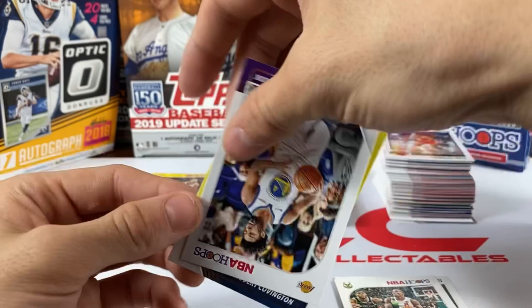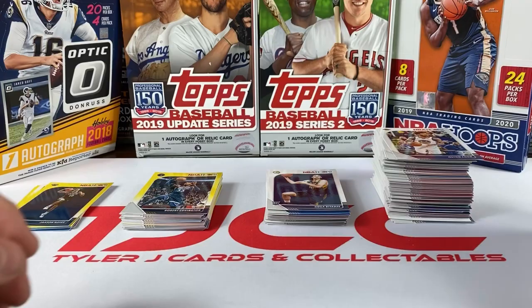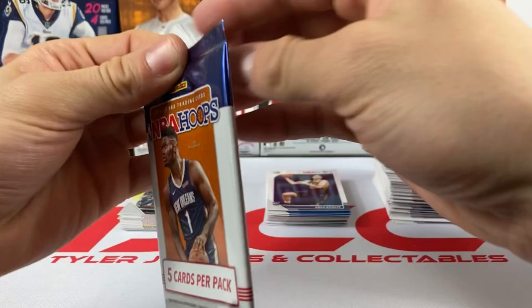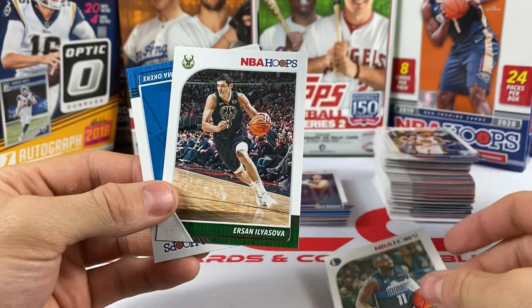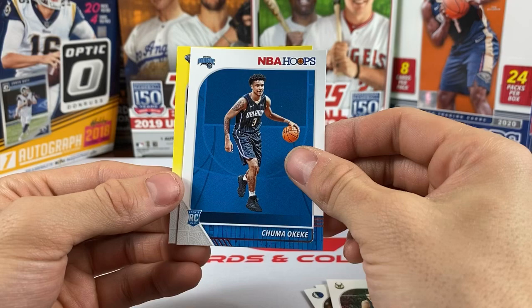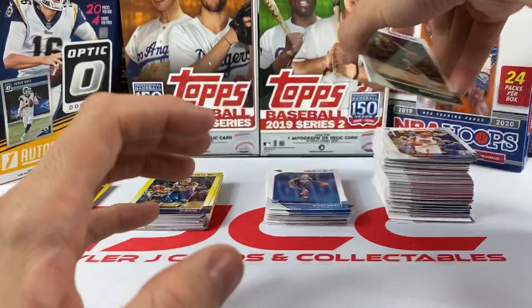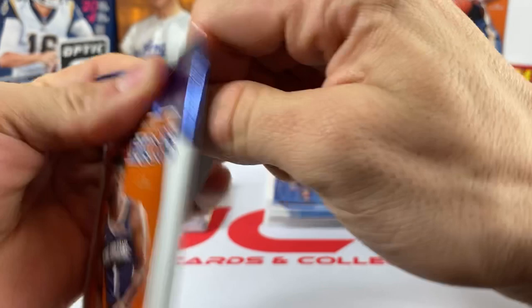Joel Embiid, Eric Bledsoe, Quinn Cook, and a yellow of Robert Covington — who I've heard in trade rumors lately, one of the best defenders in the league. Four packs left, I don't think there's any more up in here. Hopefully we get a Zion or a Ja out of one of these four. Lou Williams, Tim Hardaway Jr., Chuma Okeke, and — another Pelican! It's JJ Redick. I think we got the whole Pelican squad except for the one that we want. Where Lonzo at? Three packs left — if you're still with us, we appreciate it, drop a comment.